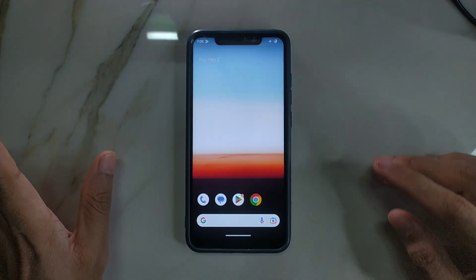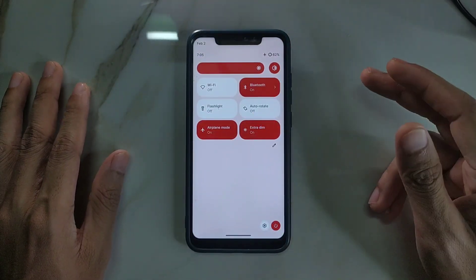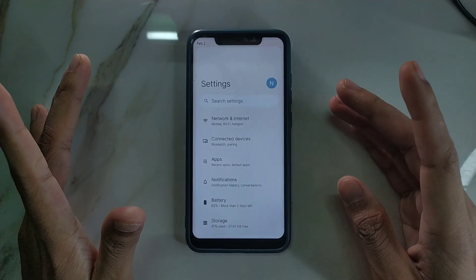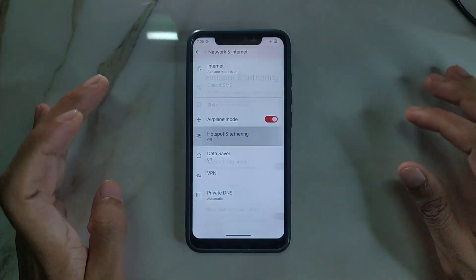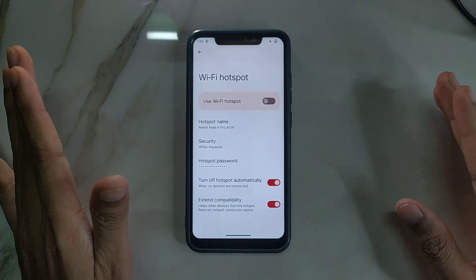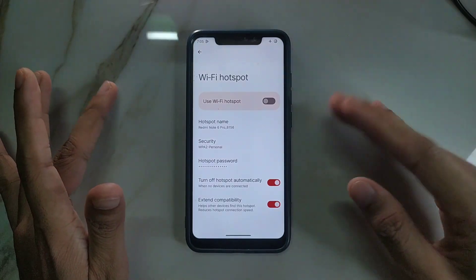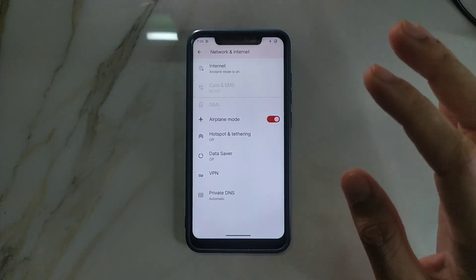Let's check the notification panel — as you can see the individual Wi-Fi and data connection you can toggle, no issue with that. But if you go to Settings and Hotspot, under Wi-Fi Hotspot there is no 5 GHz band option — only 2.4 GHz band. So if you share internet from your phone, you're limited to 2.4 GHz only.